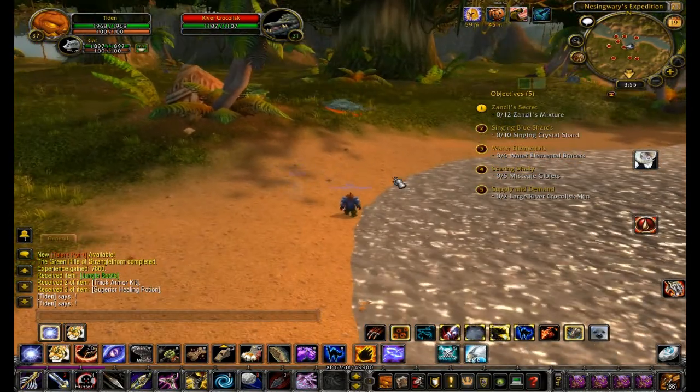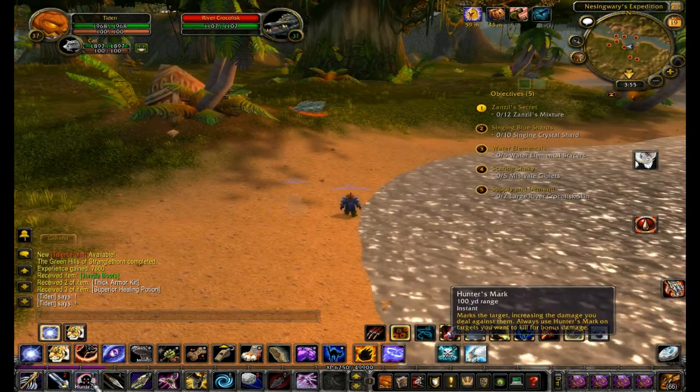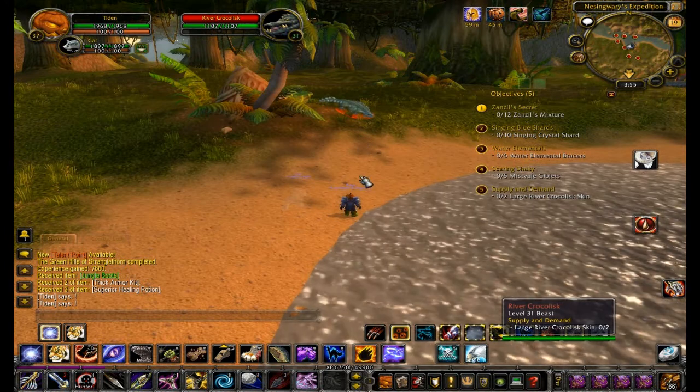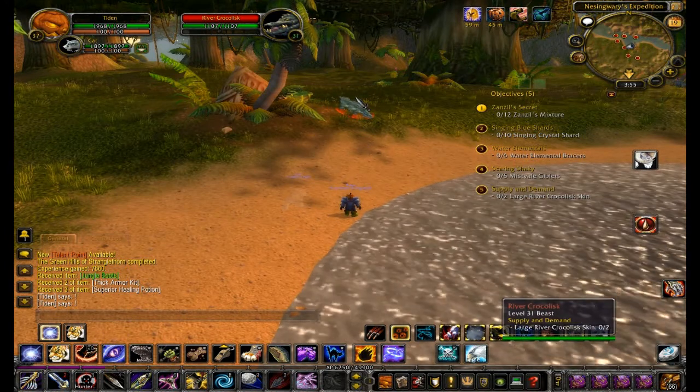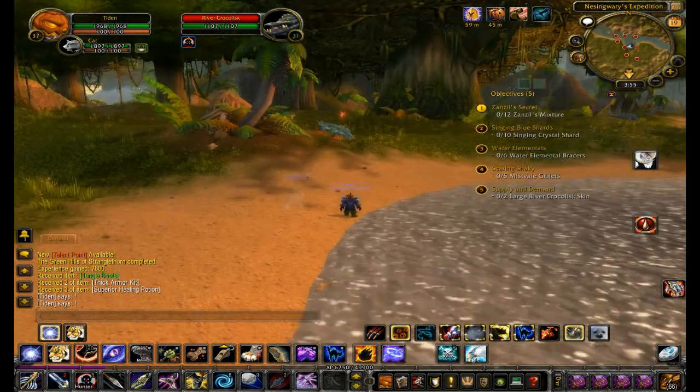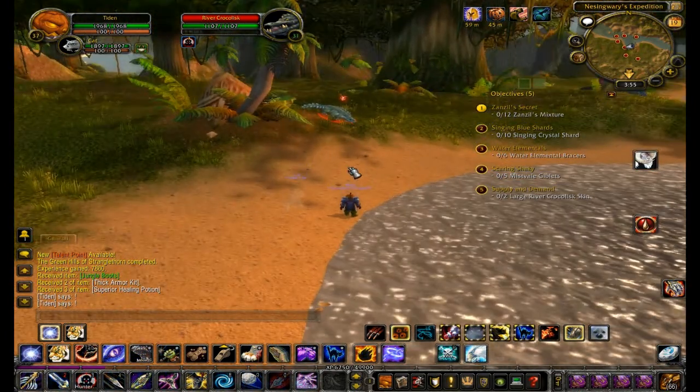Basically, we're going to use our little Hunter's Mark macro that I have set up here. If I hold down Shift and hit the Hunter's Mark button, it'll make my pet go crazy and attack. But if I just do it normally, it puts a normal Hunter's Mark. The reason I didn't make him attack is because I wanted to show you a few other things first.